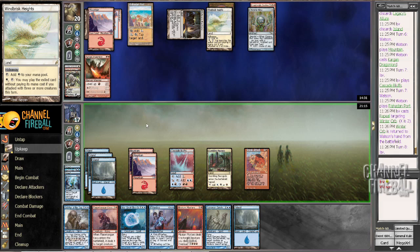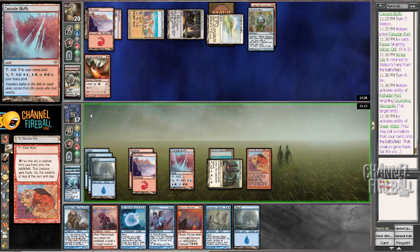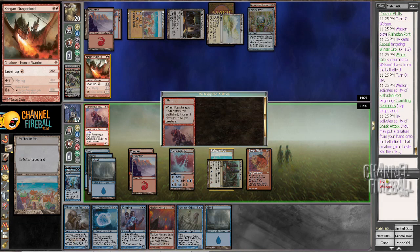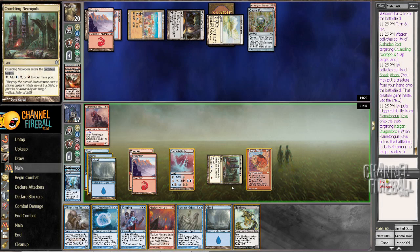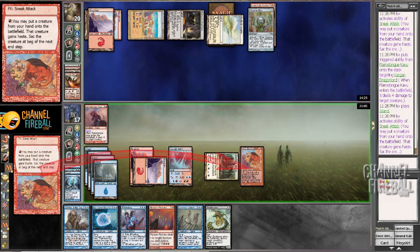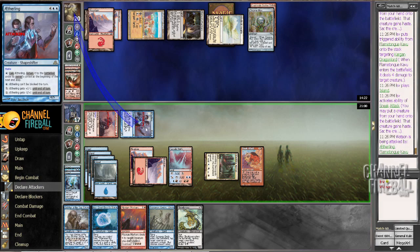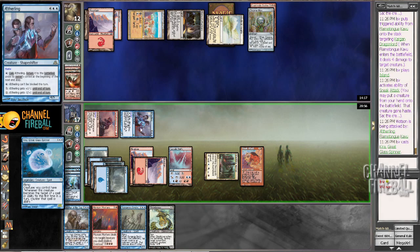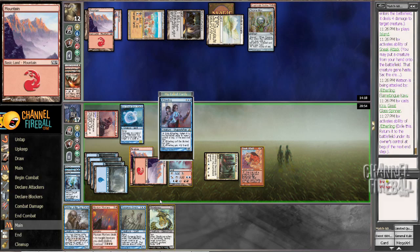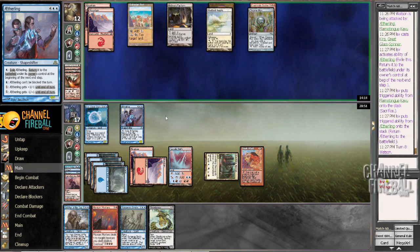We're freed from the tyranny of the evil orb. Let's go ahead and sneak attack. Put in Flametongue — Flametongue that. Tap that. Draw. Put in Aetherling. Attack for this much. Play Kira, and then exile the Aetherling. She should've maybe left Cascade Bluffs or two islands untapped, but either way — we managed to win that one somehow.